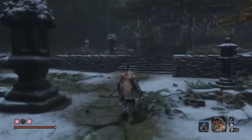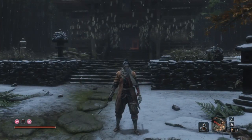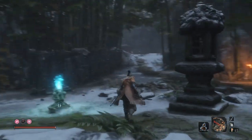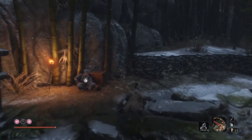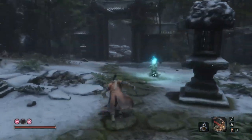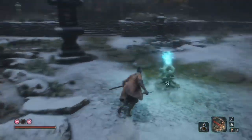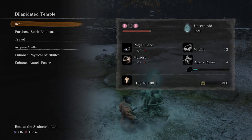Hello everyone, welcome back to Sekiro — the Dark Souls remake. On the last episode, we fought Jinichiro atop the Ashina Tower, and we found out that he is the Rejuvenating Waters. We also found out that we need to find the Mortal Blade, the flagrant flower, and a stone.